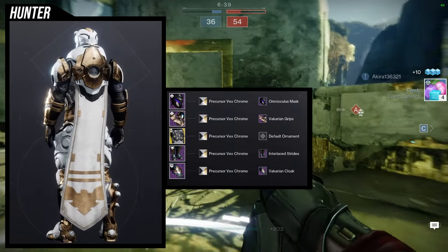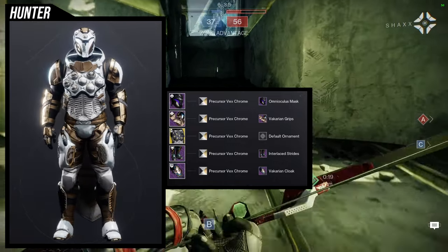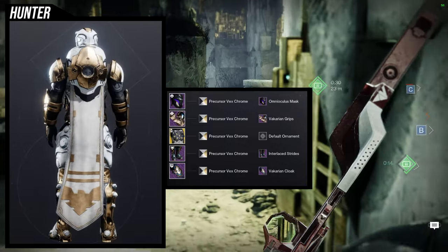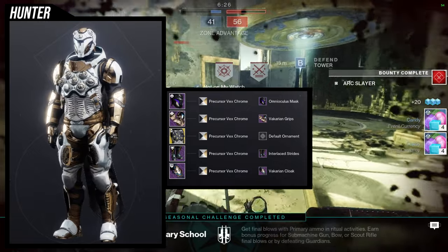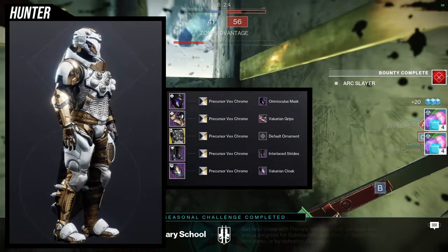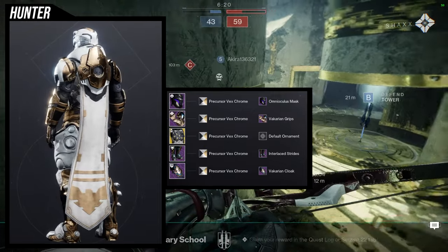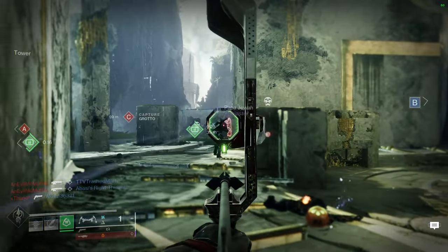This one looks really cool. The only thing I'd switch out would be the chest piece for something bulkier, so it doesn't look too small compared to the arms and cloak. I'd maybe go for an exotic chest piece that's really big. But let me know what you guys think about this one.